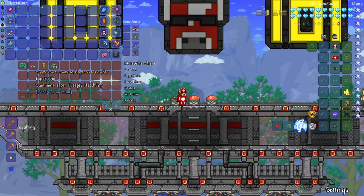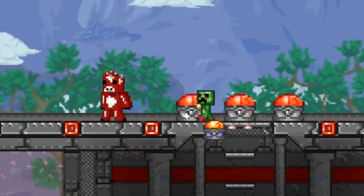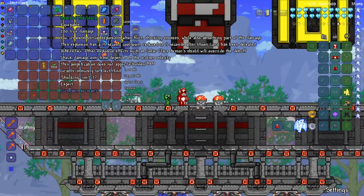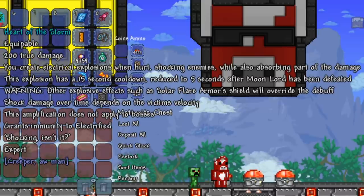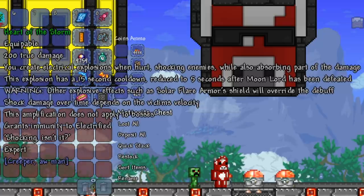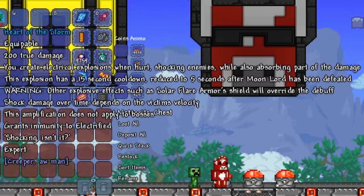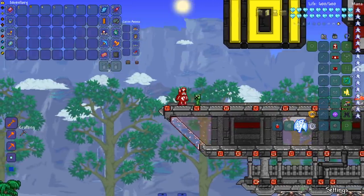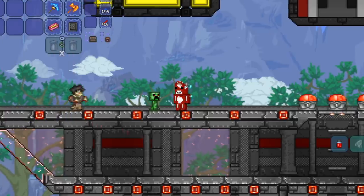We got Suspicious Looking Explosive Powder — boom, got a little creeper following me! I don't know about the red eyes though. Then we've got the Heart of the Storm, an equippable with a lot of text: does 200 true damage, lets you create electrical explosions that shock enemies while absorbing part of the damage. This has a 15-second cooldown, reduced to 5 seconds after Moonlord is defeated. Damage over time depends on the victim's velocity. Grants immunity to Electrified. So when we get hurt, we shock enemies.